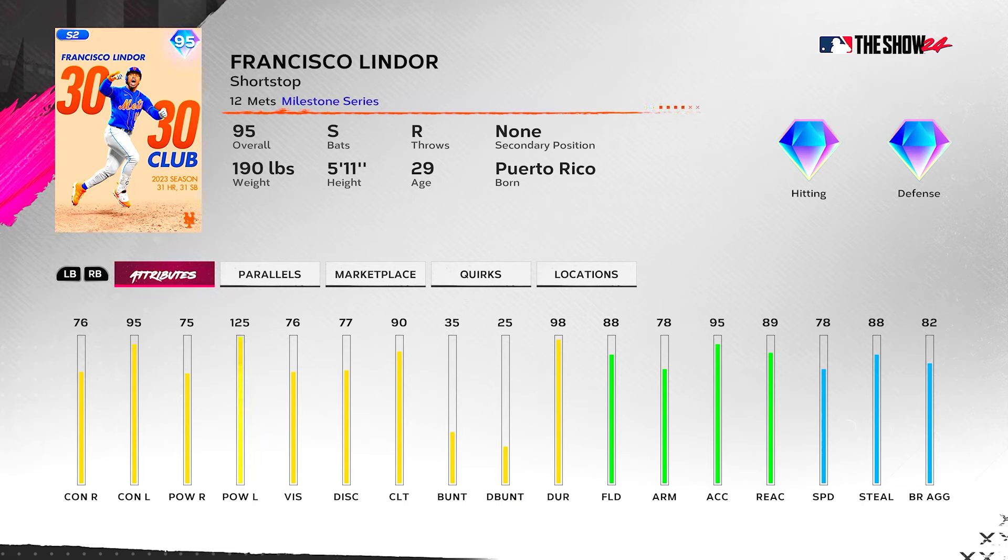We have 95 overall shortstop Francisco Lindor as the last chase pack card that came out, and he's a 30-30 card with the primary shortstop, no secondaries. Let's look at attributes: 76 contact versus right, 75 power versus right, 95 contact versus left, 125 power versus left, 76 vision, 90 clutch, 88 fielding, 78 arm, 89 reaction, and 78 speed. Defense is good, gonna get diamond defense at P2, speed's okay, hitting is absolutely atrocious.